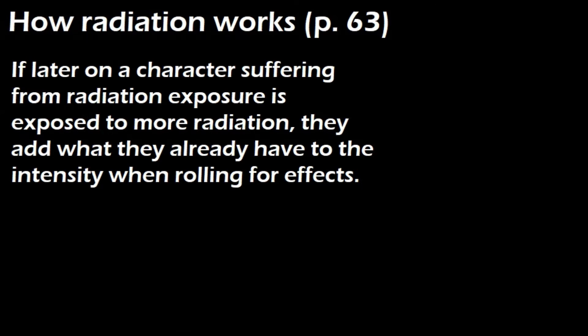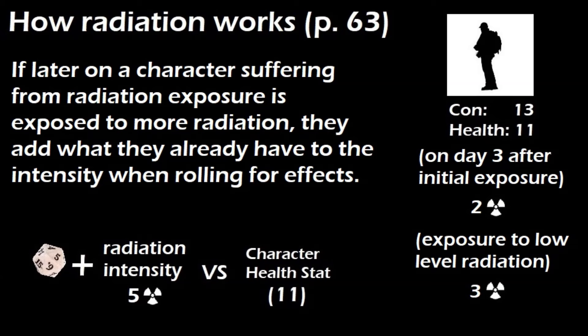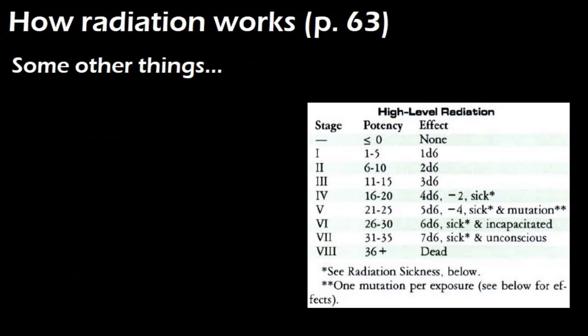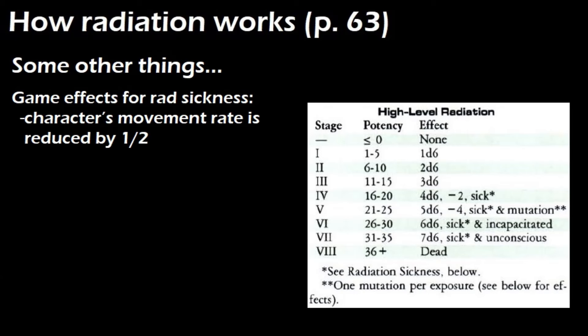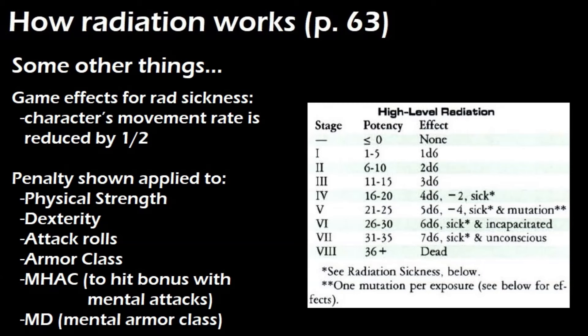If a character suffering from radiation exposure is exposed to more radiation, they add what they already have to the intensity when rolling for effects. For example, if the character is on day 3 and has 2 points of radiation remaining, and they're exposed to a low-level threat with an intensity of 3, we would add 5 to our d20 roll — 3 from this exposure and 2 for the points the character already has. Radiation sickness effects reduce the character's movement rate by half, and apply a penalty to physical strength, dexterity, attack rolls, armor class, and their mhack and md. mhack and md are the character's to-hit bonuses with mental attacks and their mental armor class respectively.